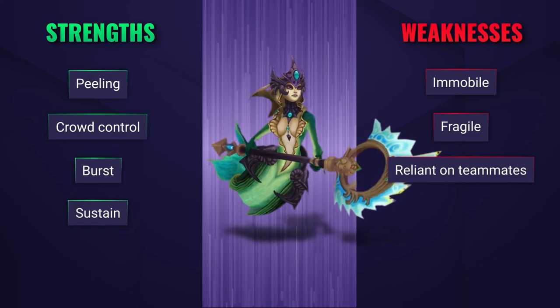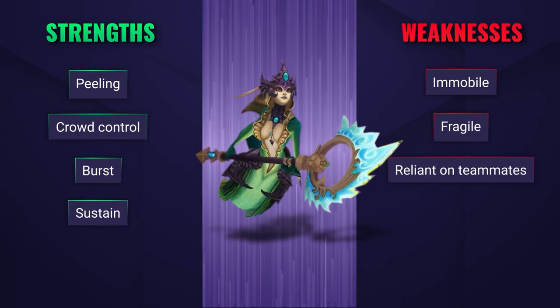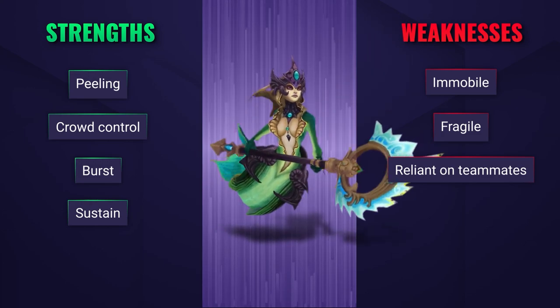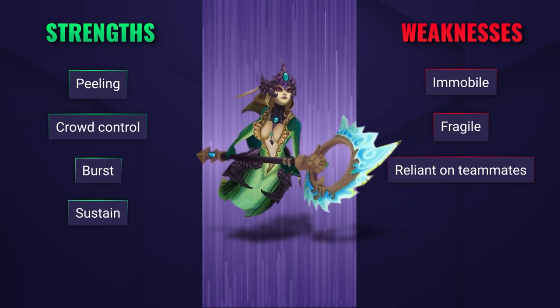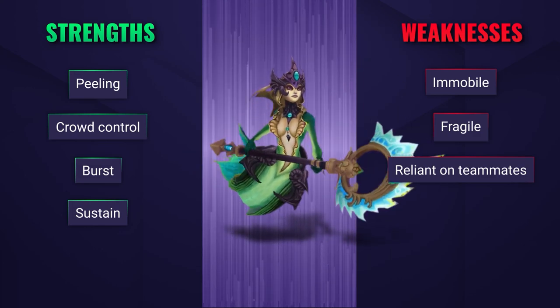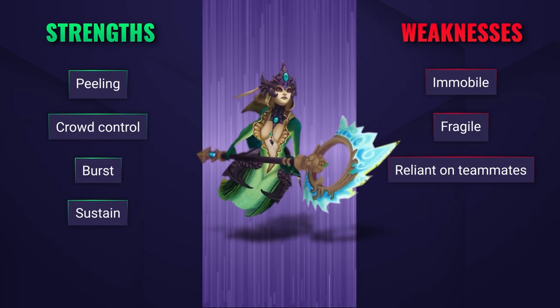Nami is exceptionally strong in lane due to her E giving her AD carry so much more burst. She is pretty immobile though, as well as being very fragile — she's at risk of getting caught out and bursted down easily. You'll need to be very cautious of your positioning, and although you're super useful, you can easily be picked off if you misstep.